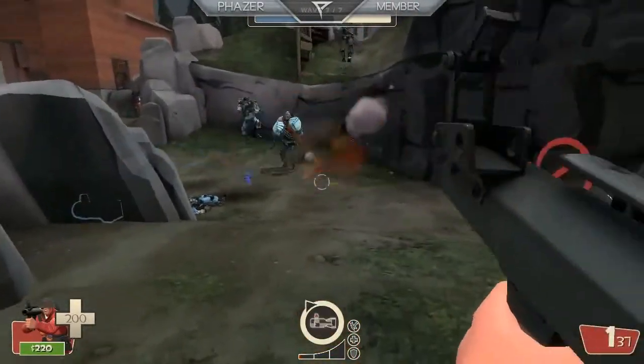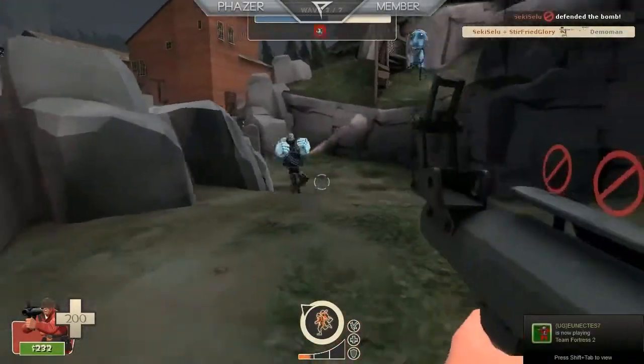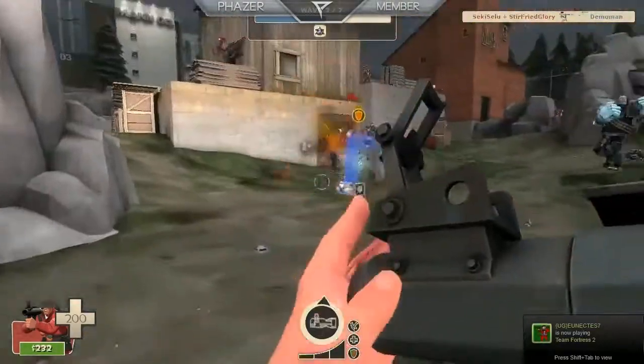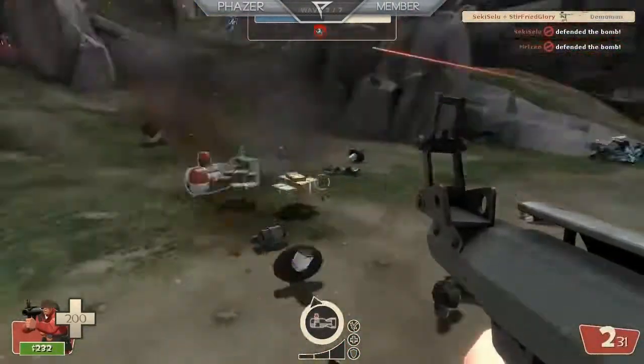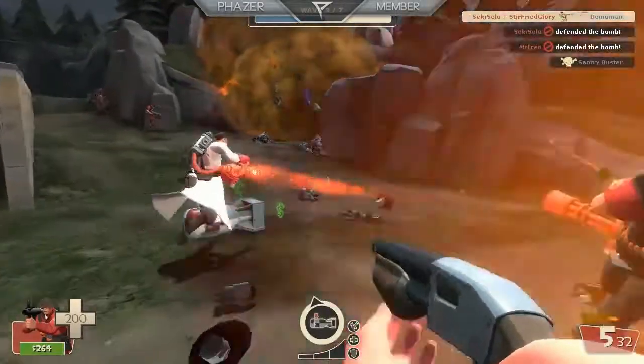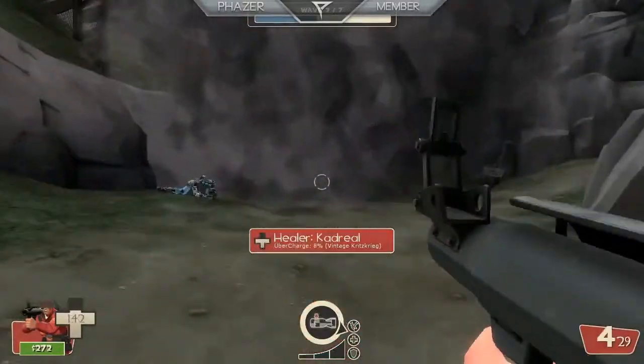There are a lot of melee troops, and I believe those are giant heavies. That definitely looks like a giant heavy. And that bomb you see right there on the ground — that's the bomb they're trying to get to the end of the level. That's the thing that makes you instantly lose if it gets through.